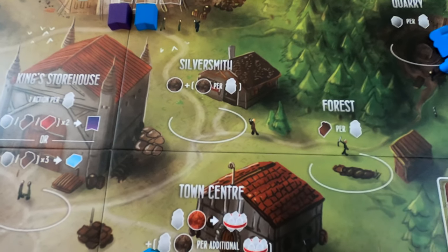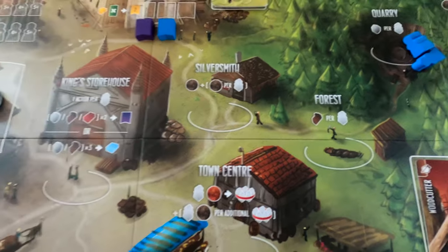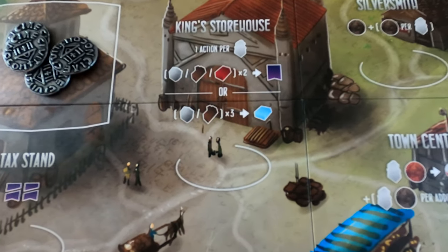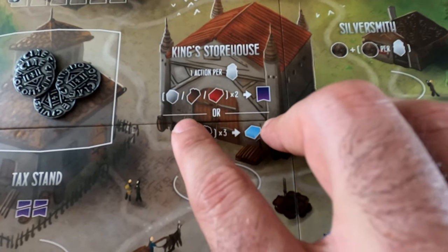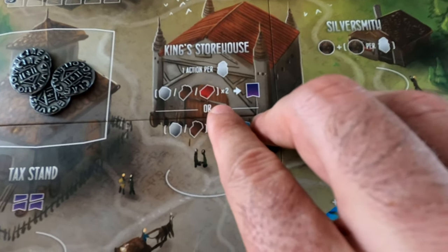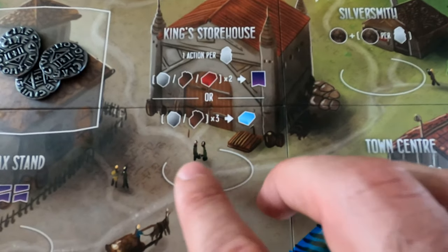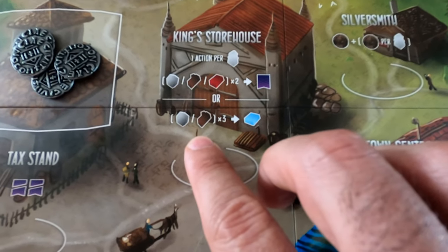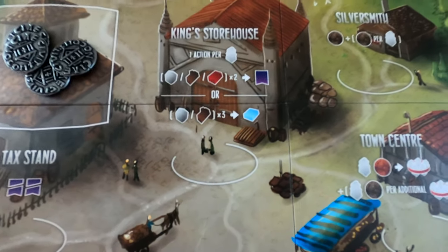Another way that you're going to gain some resources is through the King's Storehouse, where you can trade any three of the same resource for two to get some virtue. You can also trade three of a type or three different ones to get marble, which is used for building.